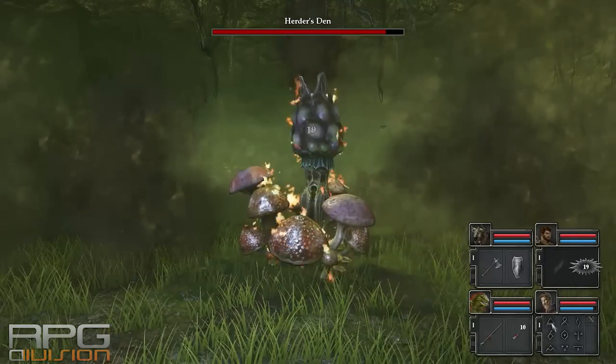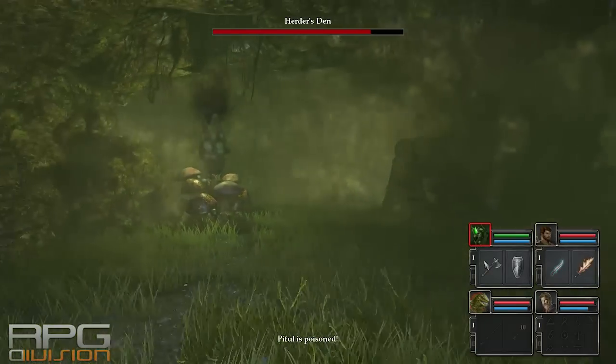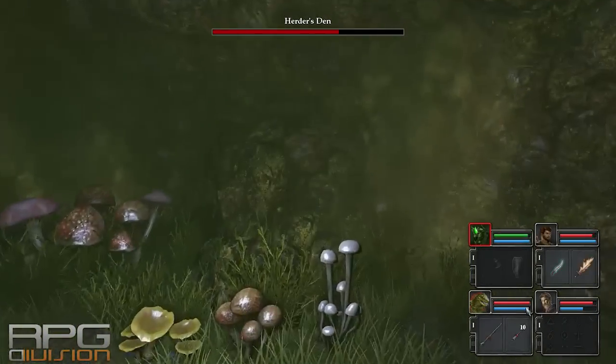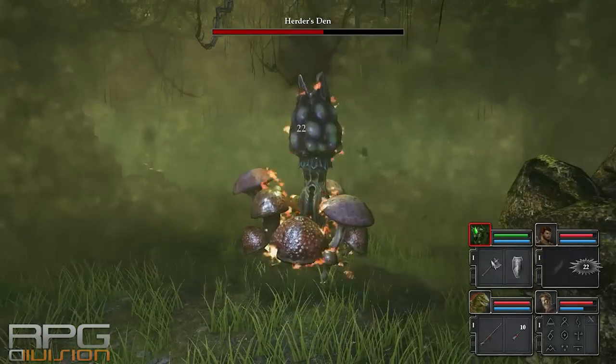Go directly into the first mushroom, kill it as fast as possible and go through it, avoid the enemies. Don't be afraid to run through the poisonous cloud — sometimes you'll need to do that in order to get to the other spawning mushroom as fast as possible before it spawns more enemies.